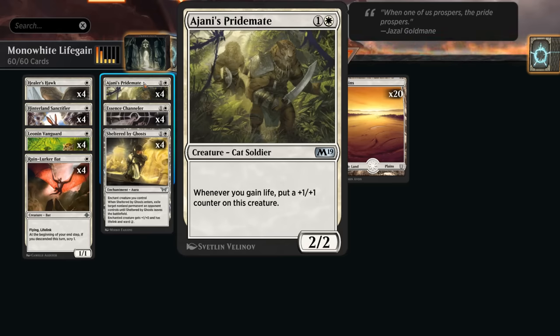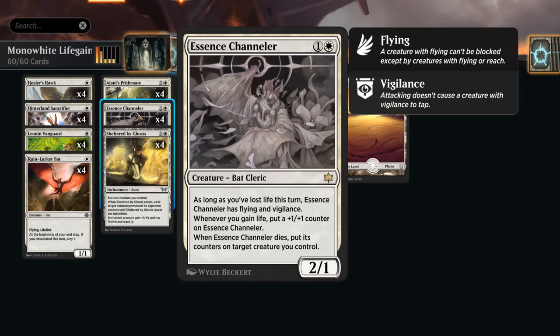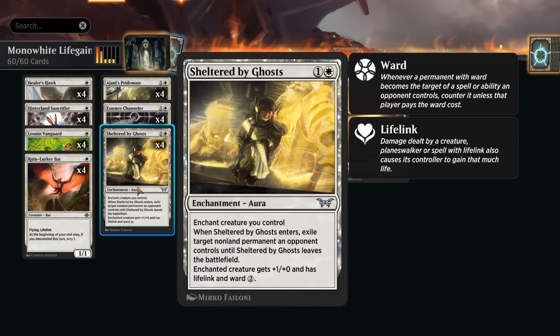To set up some of our two-drops, Ajani's Pridemate is back in standard in Foundations — a 2/2 saying whenever we gain life, put a +1/+1 counter on it. This is very similar to the newer Aether Channeler. This one starts out as a 2/1 as opposed to a 2/2, but when it dies we can move all of its +1/+1 counters onto another creature — a nice upgrade. Occasionally if we lose life it can also gain flying and vigilance, but that's not going to come up very often.